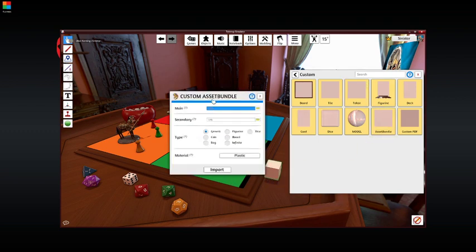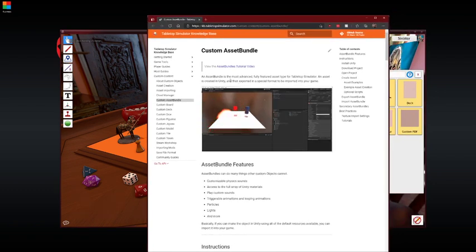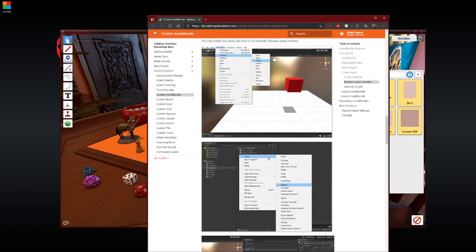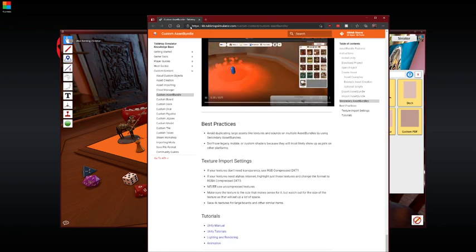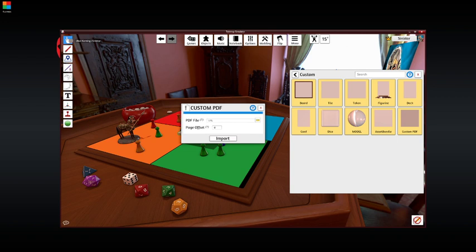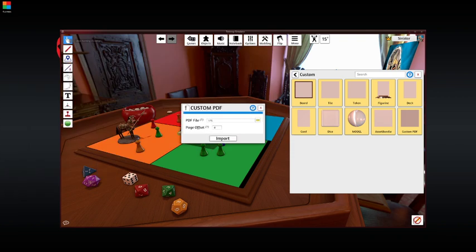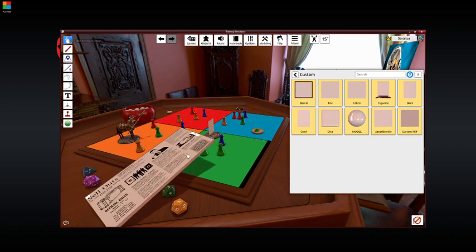I don't know exactly what asset bundle would be, but there is help: it's the most advanced, fully featured asset type for Tabletop Simulator — an asset is created in Unity and then exported in a special format to be imported to your game. That's neat. There's also custom PDF, if you wanted to include your rules or your game in PDF form in some other capacity. The world is your oyster. If you can imagine it, you can create it. Just like that, our rules are in the game.